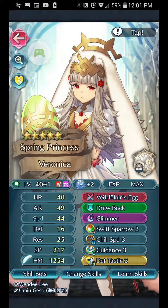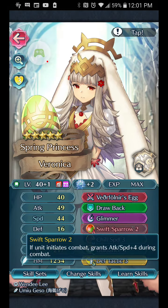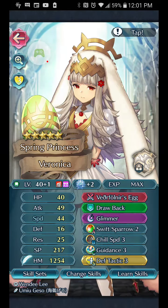Up next is Spring Veronica — Bunny Veronica, plus one, plus speed, plus two dragonflowers to get that extra point in speed. She's running Egg Glimmer, Swiss Sparrow 2, Chill Speed 3, Guidance, and Defense Tactic. She's giving people some buffs — with eight extra speed and eight extra attack, that's 52 speed and 57 attack, which is absolutely wonderful. Chill Speed is to slow down those very fast swordsmen so Veronica can potentially double them, and Guidance helps move Delthea and the others around.